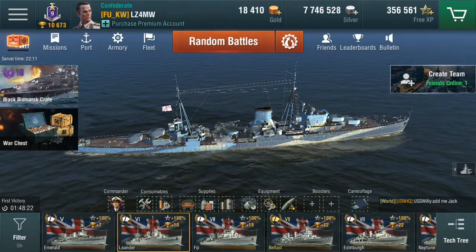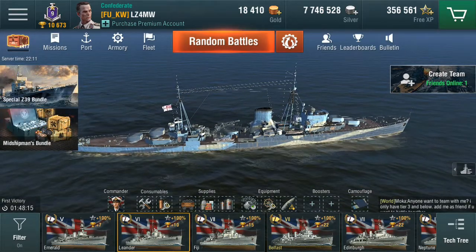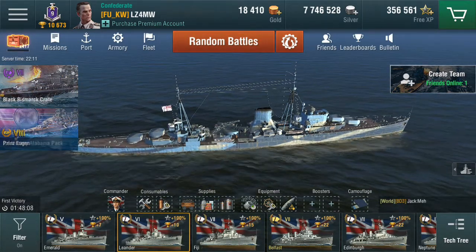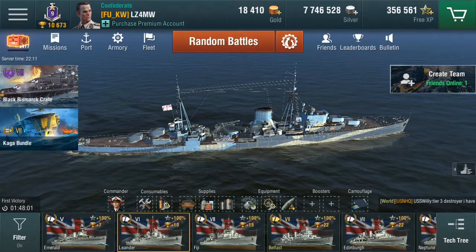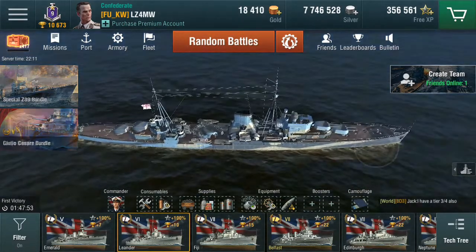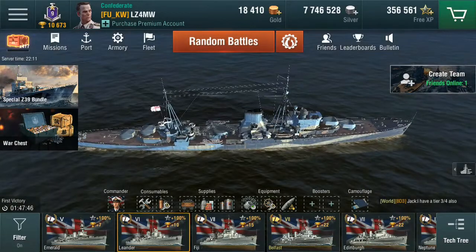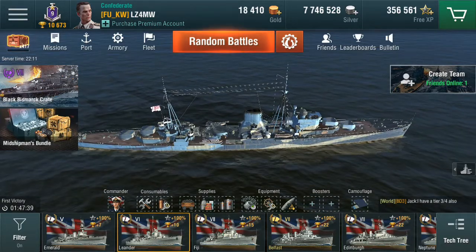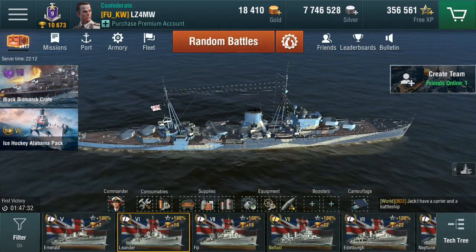I've played 349 games in the Leander — no other British cruiser has broken 200 — with the Emerald at 113 games. It's a good ship for attacking destroyers. What I find is that you use the torpedo tubes on the side to deny destroyers a particular stretch of ocean, forcing them to turn in a direction and into your guns. If you watch any of my Leander videos you'll probably see that in operation.